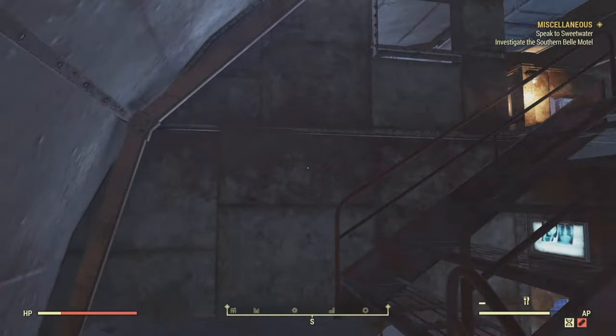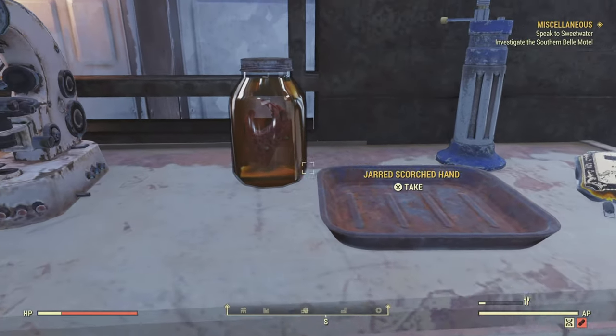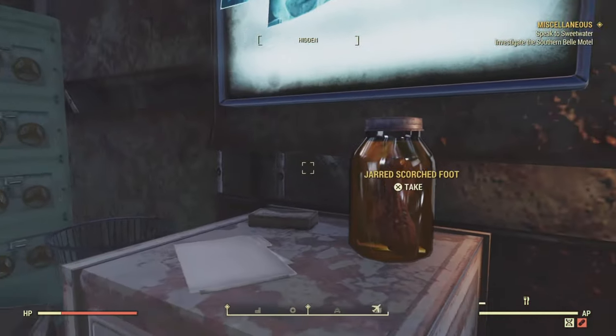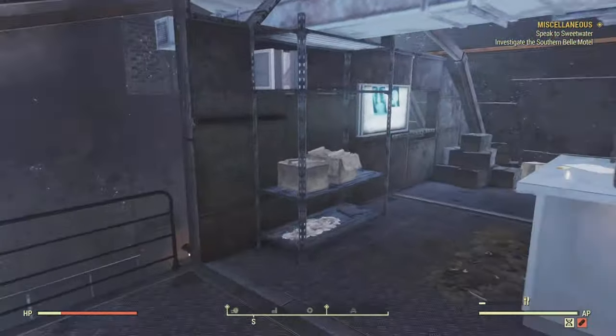If we have a little mooch around inside of here, we'll find a scorched head in a jar, we'll find a foot, we'll find a hand — and that's actually it. But it's more than enough to make your camp look creepy as hell, to be honest with you.